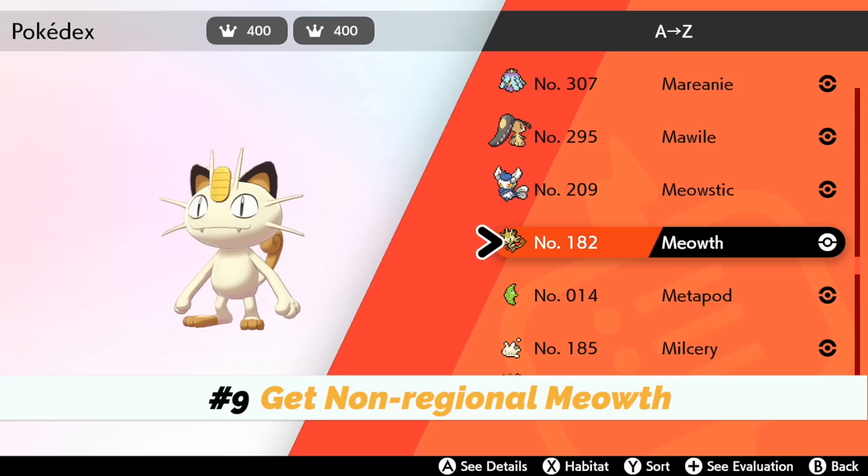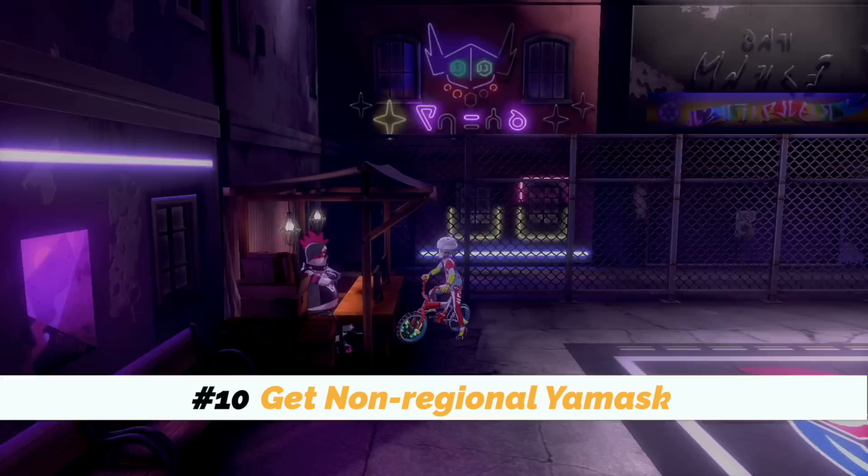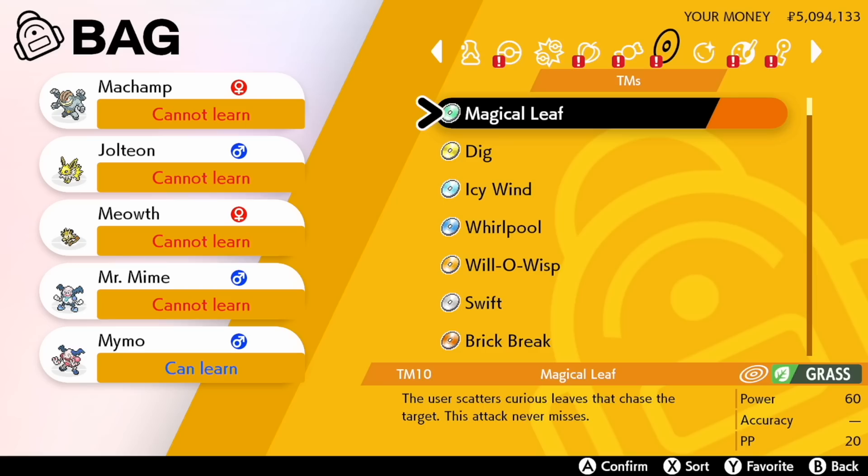Numbers nine, ten, and eleven: get the non-Galarian regional variants of Meowth, Yamask, and Kantonian Mr. Mime. You get these three by trading a regular Meowth at Turfield Gym for the Kantonian Meowth, trading a Galarian Yamask at Ballonlea for the Unovan Yamask, and trading an Obstagoon to the AV guy in Spikemuth for a Kantonian Mr. Mime.